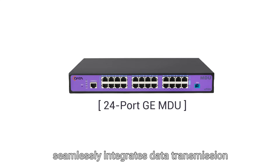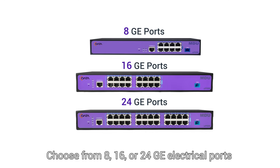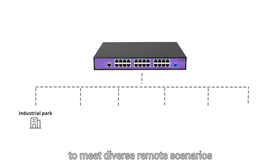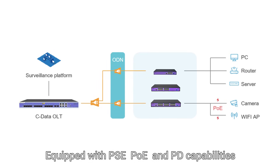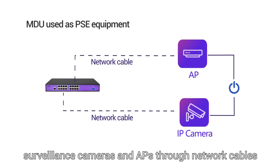C-Data X-Spawn MDU series seamlessly integrates data transmission and PoE-PSE functionality. Choose from 8, 16, or 24 GE electrical ports and adaptable e-spawn and g-pawn platforms to meet diverse remote scenarios. Equipped with PSE, PoE, and PD capabilities, it enables lightning-fast data transfer and provides power to terminal devices such as surveillance cameras and APs through network cables.